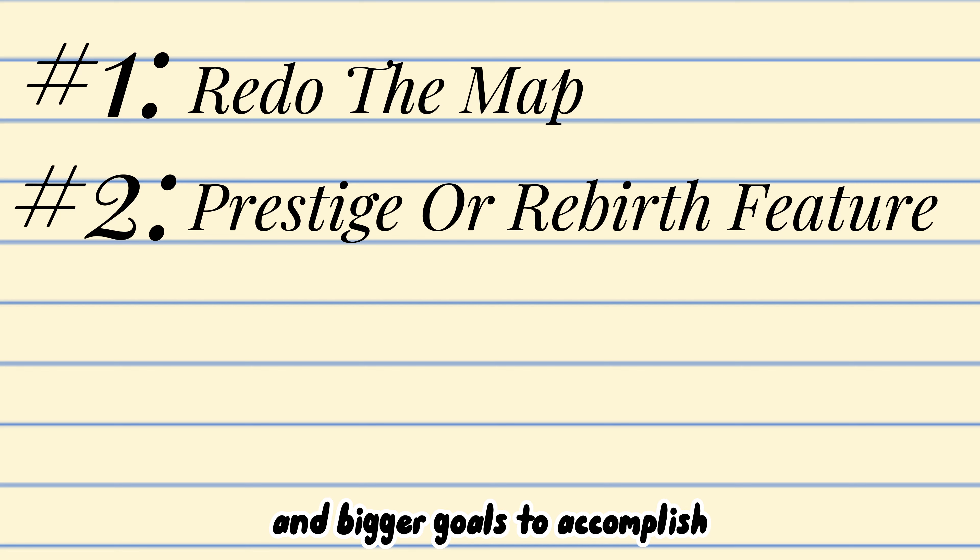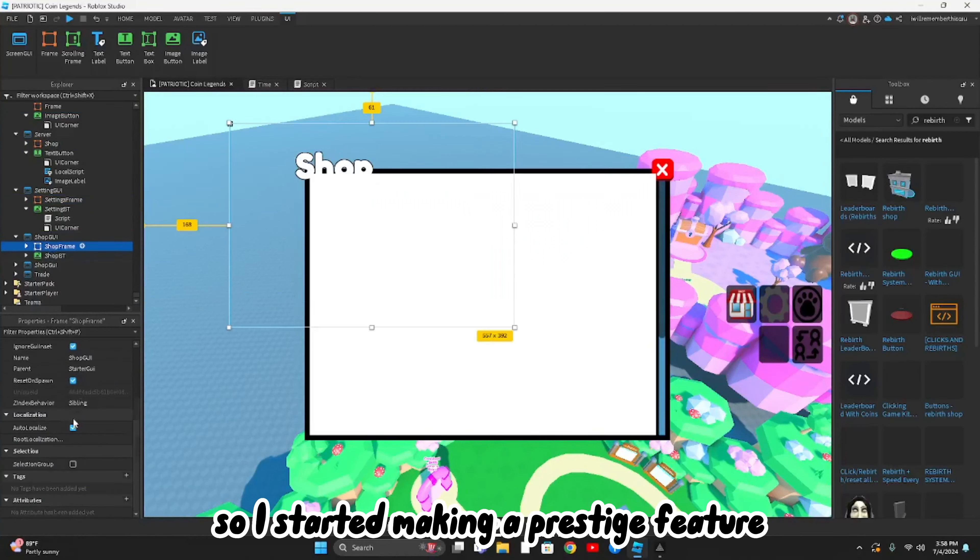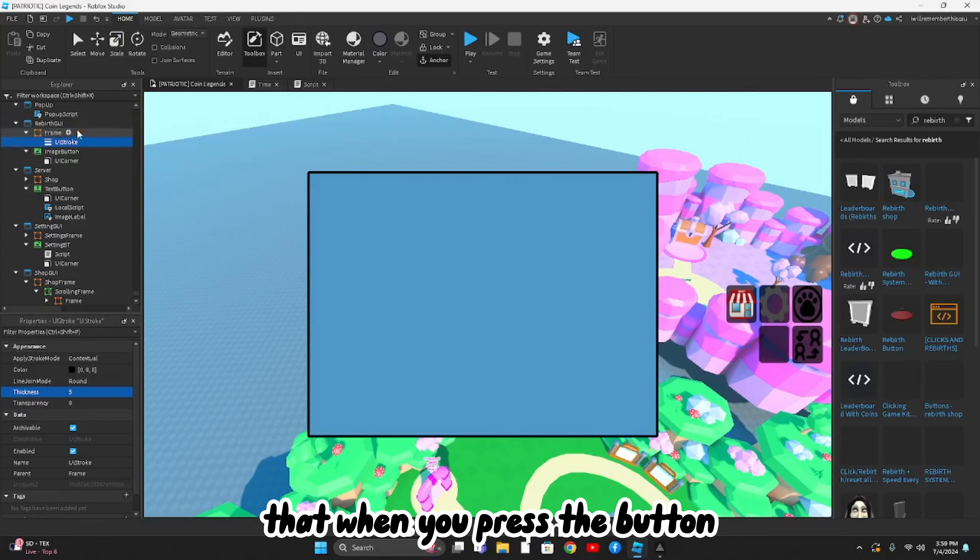The last big thing I added to the map was the eggs. These were the last things I added only because I couldn't settle on a place to put them. Now that the map is done it's time to move on to number 2 on the list.